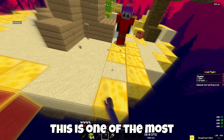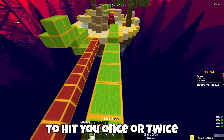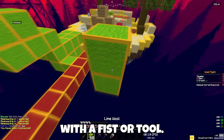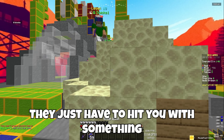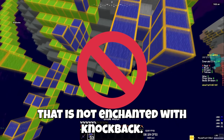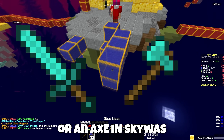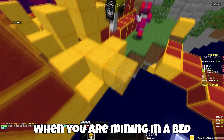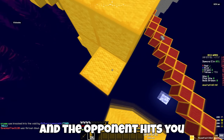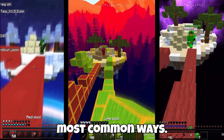The bedwars clutch. This is one of the most commonly seen extensions and requires another player to hit you once or twice with a fist or tool. The opponent just has to hit you with something that is not enchanted with knockback — this includes items like a sword in bedwars or an axe in skywars. Usually the times and places you need to perform this skill is when you are mining at a bed and the opponent hits you before you break the bed. There are several ways you could be hit, and in this video I will be talking about the three most common ways.